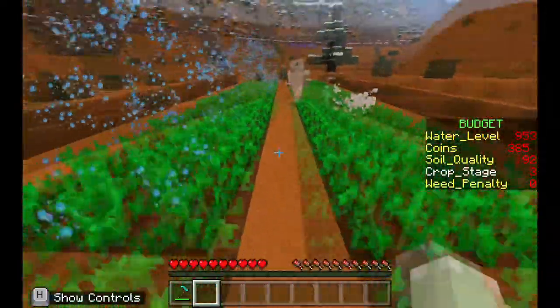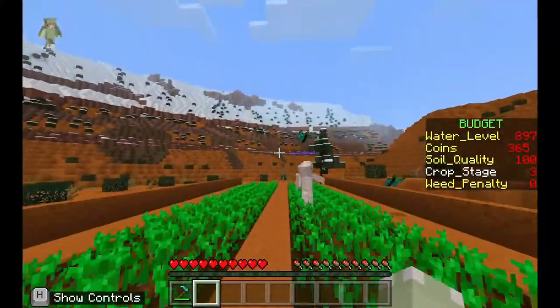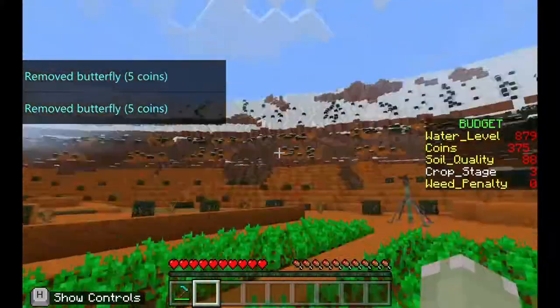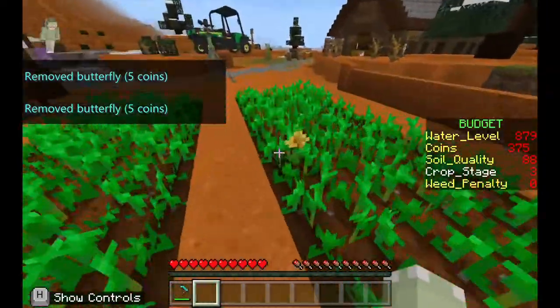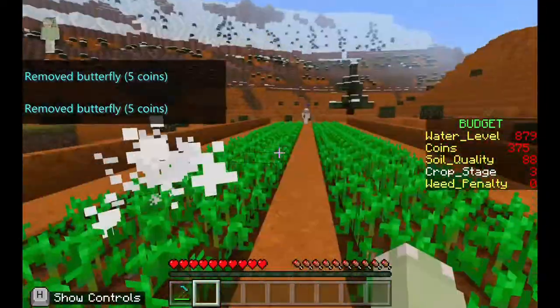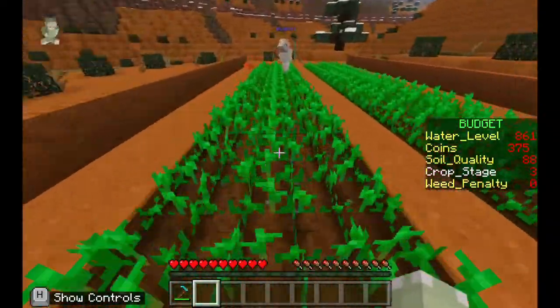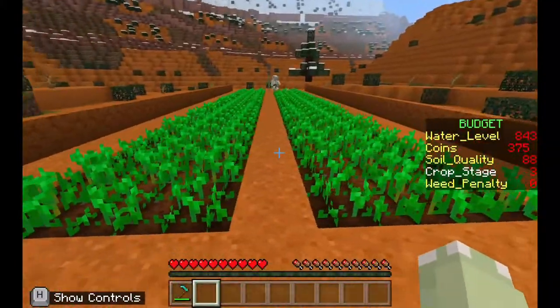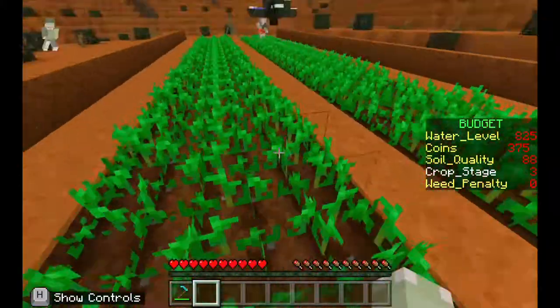Besides that, we also encountered an issue where command prompts or NPCs were not populating. We tried to re-import the Farmcraft file into Minecraft Education Edition, but were still unable to resolve the issue. It was only resolved after we received an email from NASEF saying that we needed to adjust Minecraft Education Edition's render distance to its maximum.